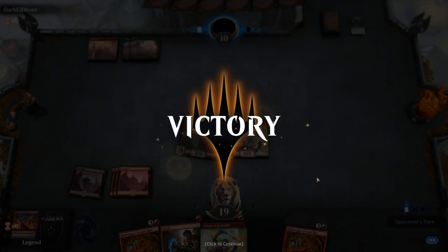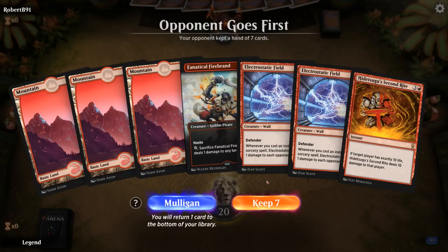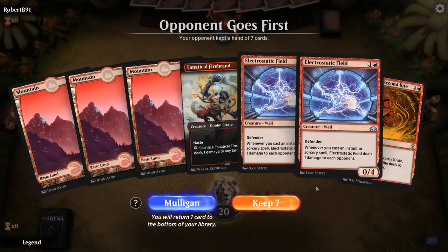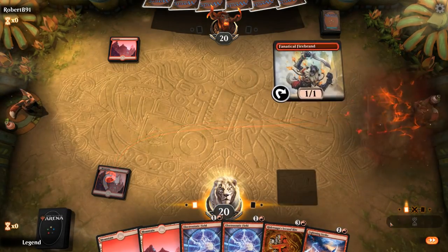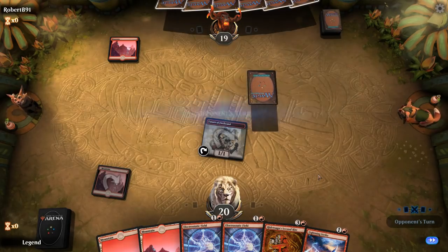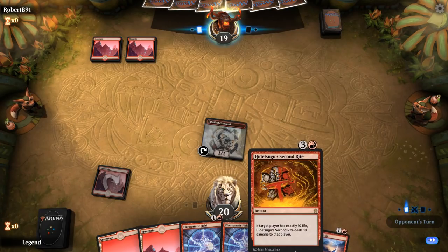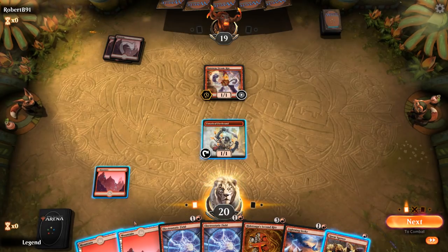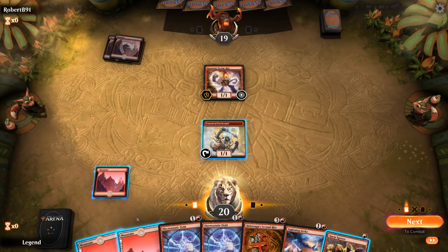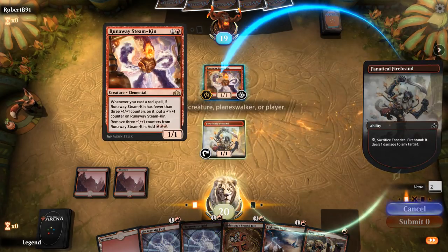We're on the draw, Second Ride in hand. A bit light on actual instants and sorceries to go with the Fields, but the deck has plenty of those so we'll try it. Could it be the burn mirror match? Second Ride is pretty awkward against an opposing burn deck, as they can just point burn spells at their own face to not die to Second Ride — so we have to catch them tapped out, basically. We'll just kill Steamkin and play Fields.